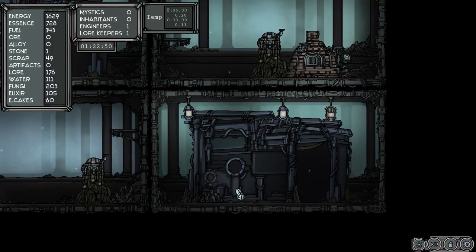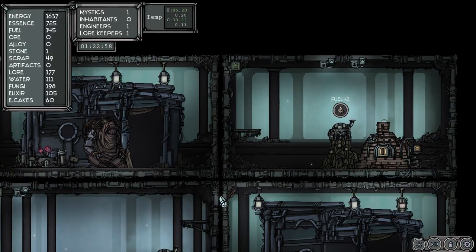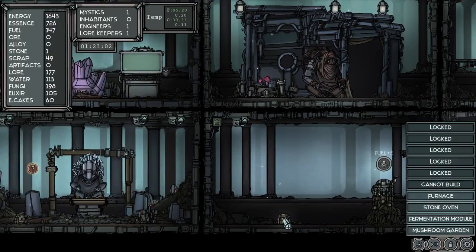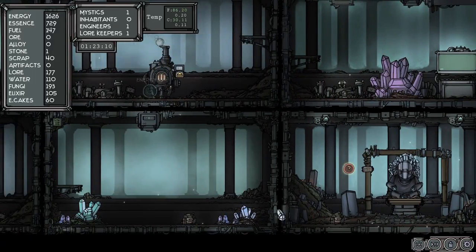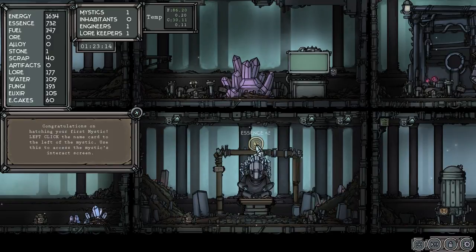We'll put another lantern — three lanterns — and that should make them a little bit happier. Make more cakes. Our temps are just hovering. I don't know what to do here yet but there's not much I can do without stone. A fermentation module — we'll do a fermentation module, that makes a lot of elixir. Congratulations on hatching your first mystic! Oh really — okay, I didn't know that. That's what happens when I'm not watching.